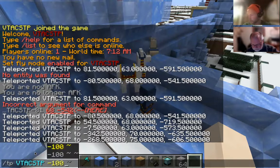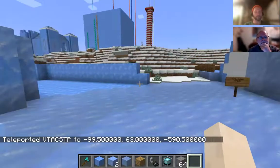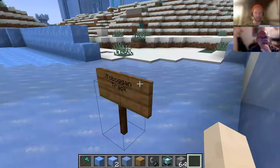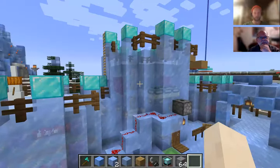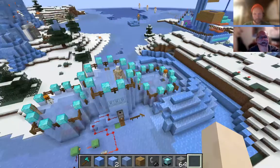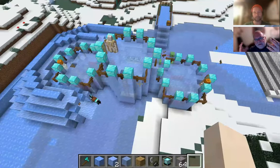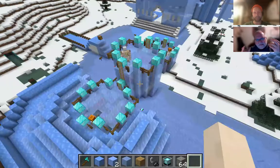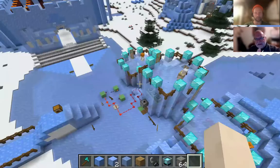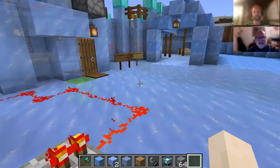Entry seven didn't get built, so we're jumping to entry number eight. We've got some redstone here. There's all kinds of things — we've got a toboggan track. Let me figure out where the palace itself is. This is cool — there's a balance to the building, but it's asymmetric. It's not a mirror image on one side to the other. Even the way you go into the building is different from one side to the other. I love the scale of it.